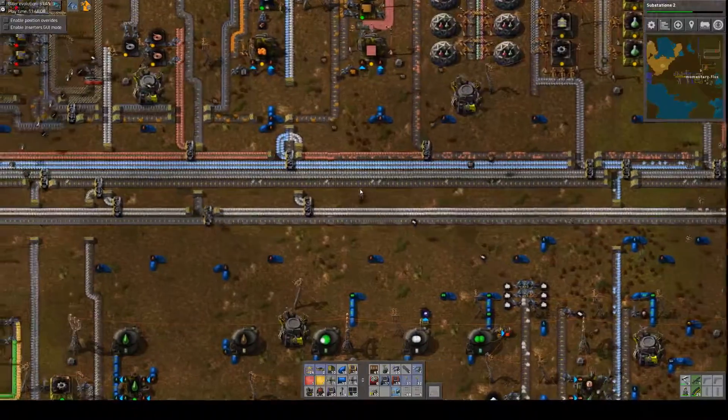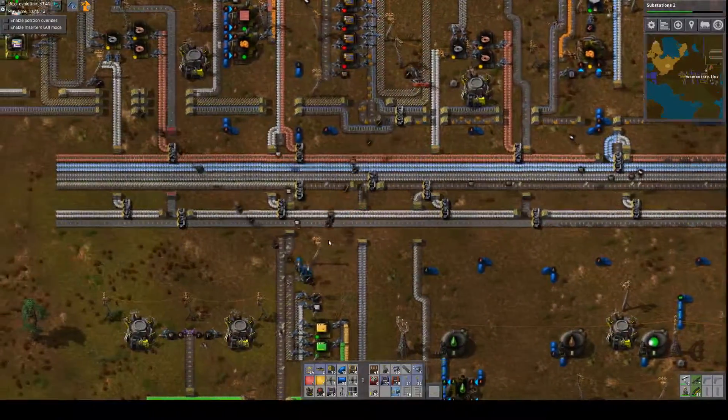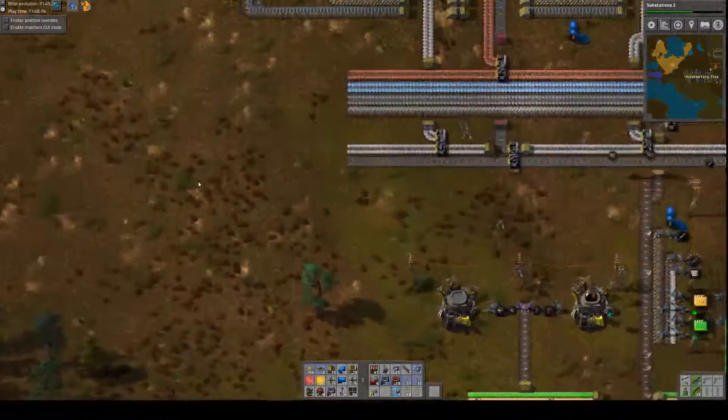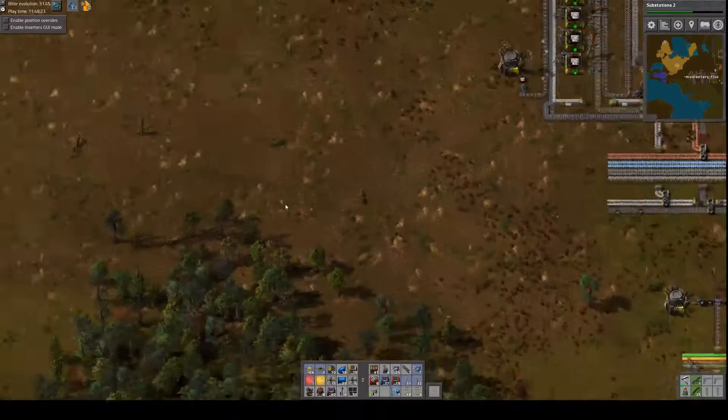The steel line is looking a bit thin, but I think that's just because the box is grabbing everything. Steel is really only needed right now for robots, and we have quite a lot of robots. Let's head over to our solar area.